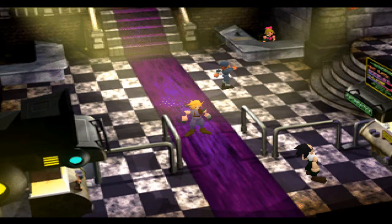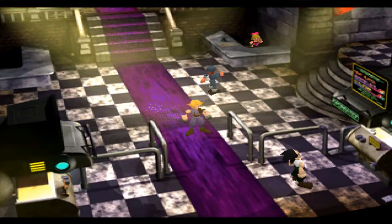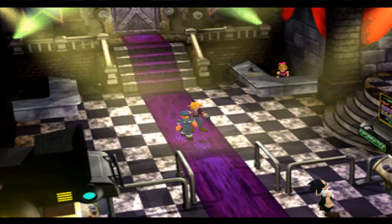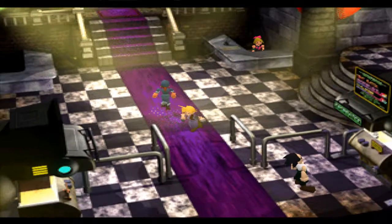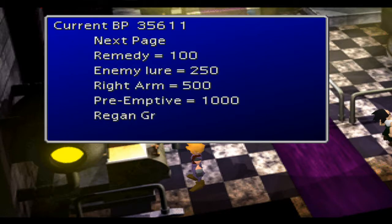Welcome back to Final Fantasy. This is not where we left off last time - we were in the Highwind. Since last episode I've done quite a bit: I've grinded and done all the chocobo breeding, so we now have a gold chocobo. I used GP - Gold Saucer points won from racing - in the Battle Arena to grind for a few items.